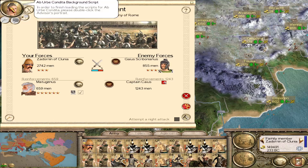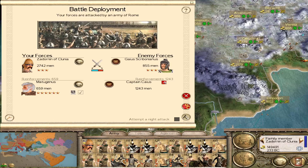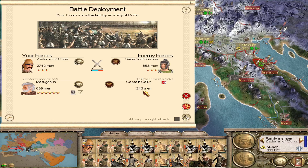First we need to click on that young lady's portrait. We're having a battle — yet another one at Ariminium. Didn't we have like three battles there at the end of the last episode? We just couldn't finish that episode. Multiple battles. We've got 2,100 enemy, so we outnumber them quite a bit.